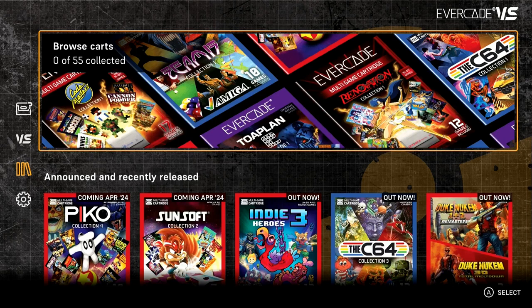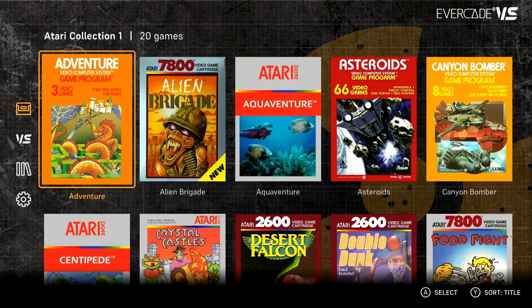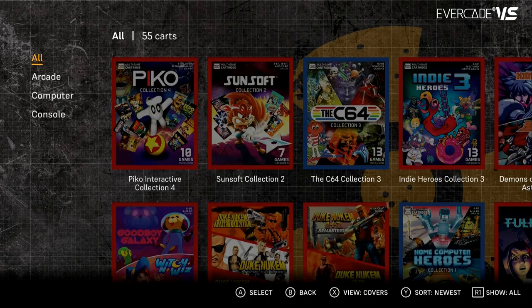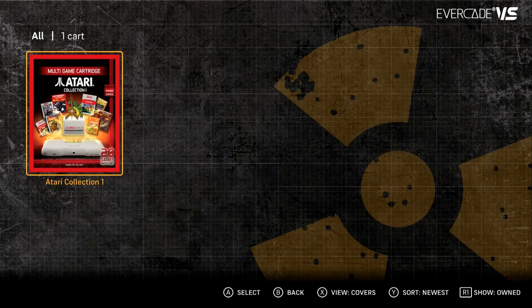Right, I'm going to put a cart in now and we'll see what happens. Let's find the Atari one. Right, there are all the games, and if we go back to Library it should now say one of 55 collected and 20 of 494 games collected. And now you can see it's in our list with R1 and it's lit up more.